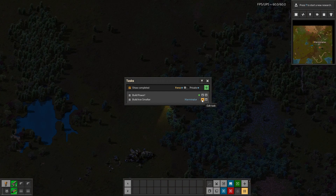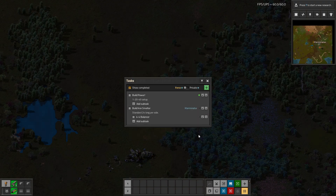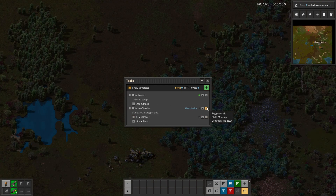And if you want to see the details, you can see them here. I put notes here, and then you can add even subtasks to this. So if we want to add a subtask, we could say "four to four balancer" and do that. Then you can keep adding subtasks like this. It would get kind of crazy, but you could do that if you wanted.